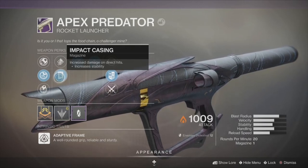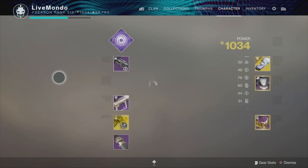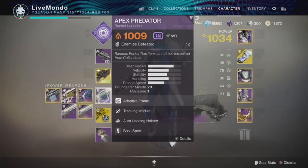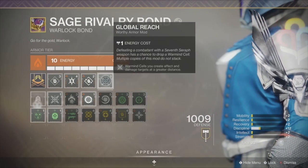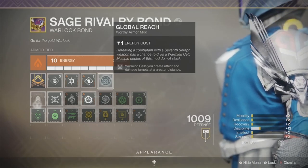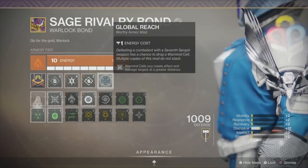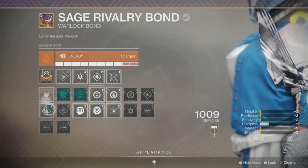That's the weapon loadout — lots of solar damage because solar damage is increased, so that's the best setup I found. Now for mods: Global Reach means Warmind orbs you produce have a wider blast radius, and it's insane how much blast radius it's got. I have Enhanced Bomber — when I use my Rift I get an amount of my grenade back immediately.